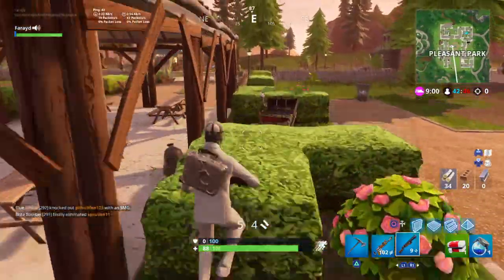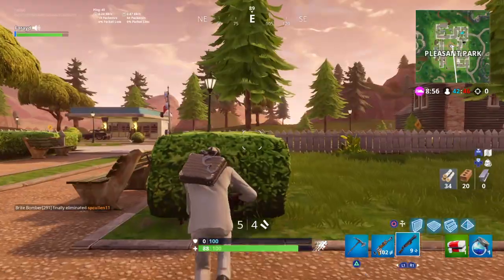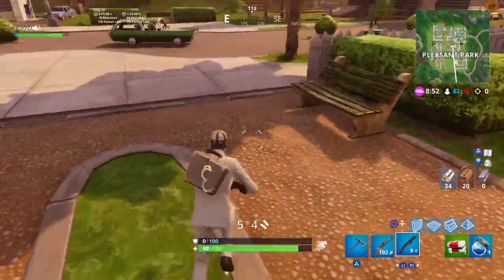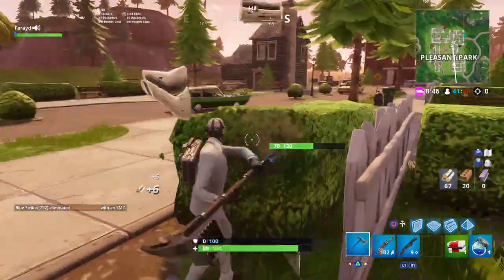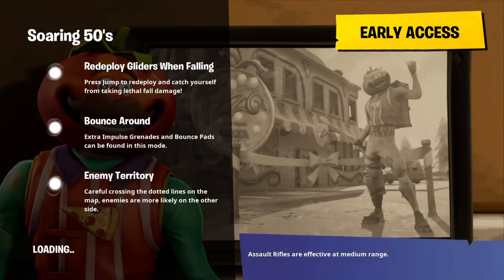He has handcuffs on the suitcase since he is a bank robber. He is part of the Getaway Gang set, and actually this is the same set as the skin the Ace. I was actually saying when there's going to be a new part in the Getaway set, I'm going to be getting it. This skin is actually 2k V-Bucks.